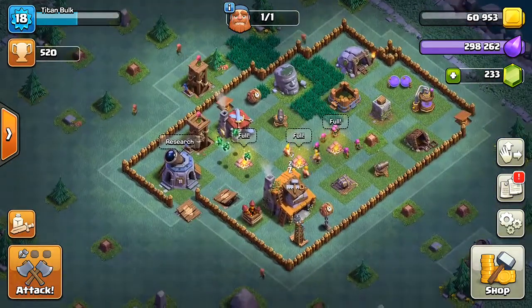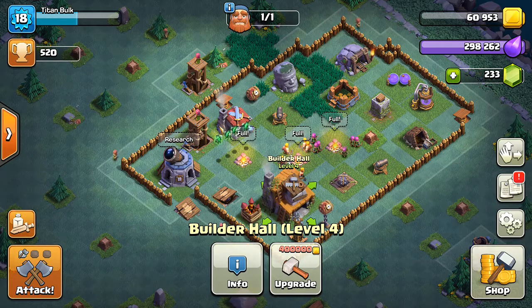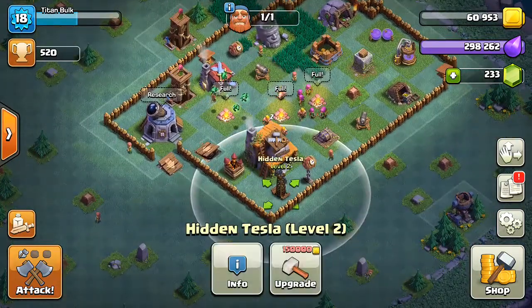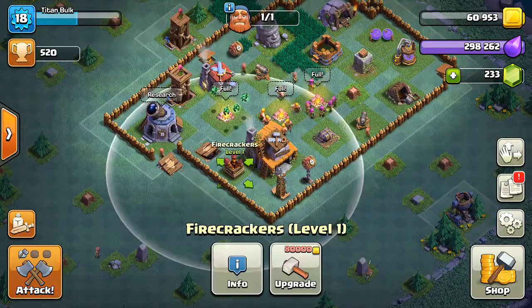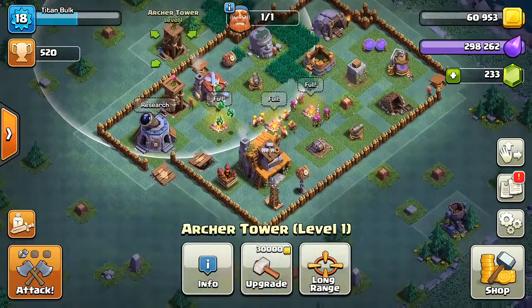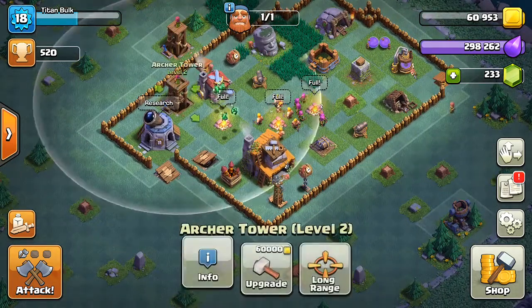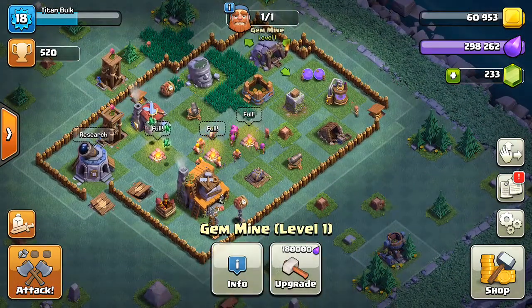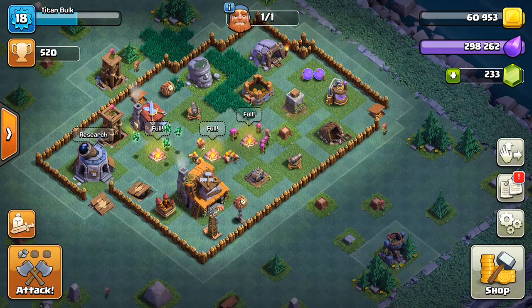In my night base, I'm going to attack at Builder Hall 4. Pretty decent — I have quite a lot of defences. A Level 2 Tesla, a Level 1 Firecrackers, a Level 1 Archer Tower, a Level 2 Archer Tower. I also have the Gem Mine, which is really helpful so I can spend gems and regain them back.